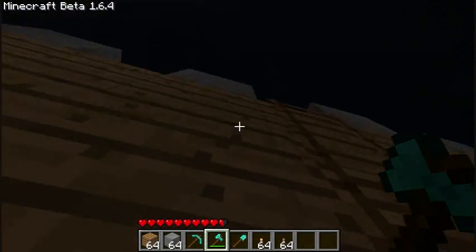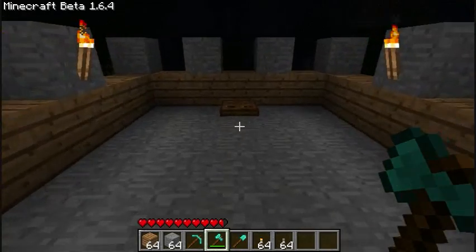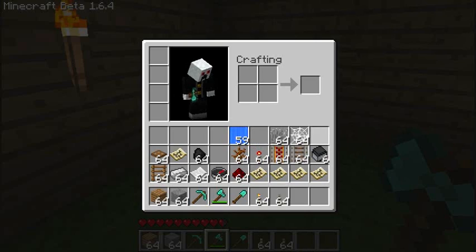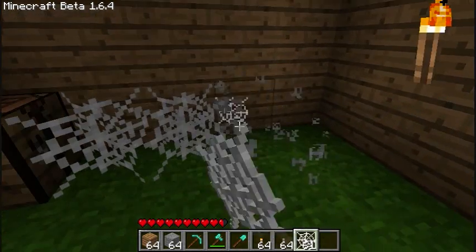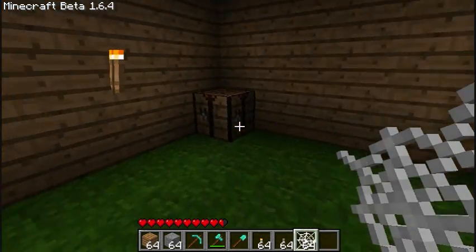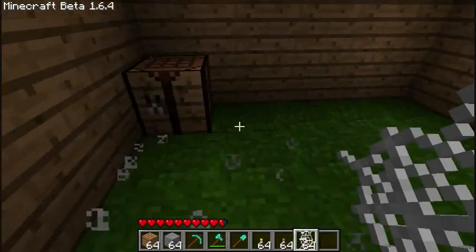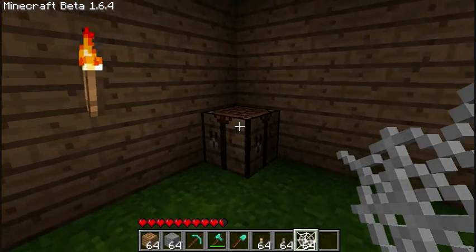Also, webs — which came out in the last update — I still do not know how to get them. They look like this. I think they come from spiders, and I think eventually spiders are going to have homes made of this, possibly in trees or something, and that's where the spiders stay.